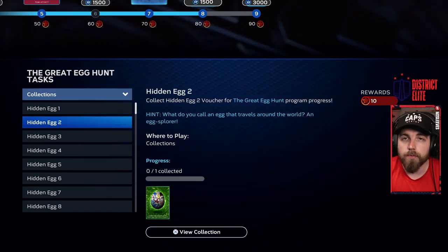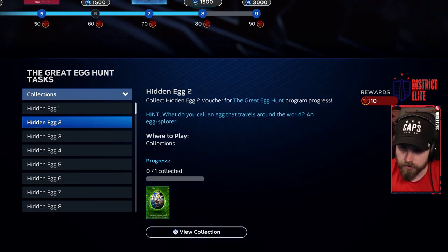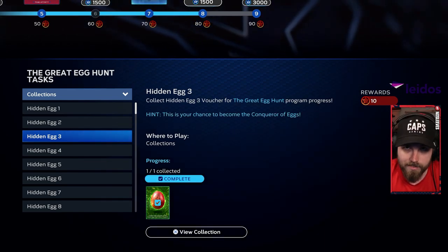In my opinion, the fastest way to get this done — if you're just looking for all of the players including Reggie Jackson — you can skip over egg number two for now. Egg number three is going to require you to go into Conquest.